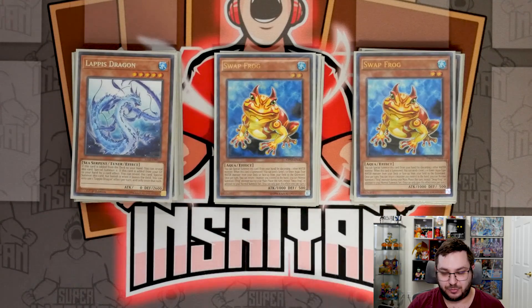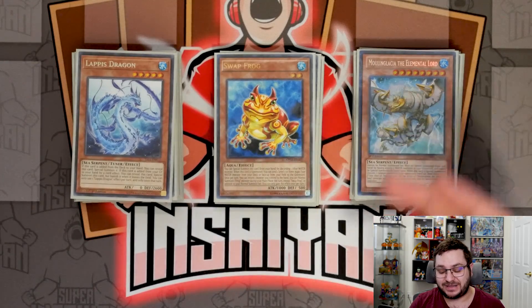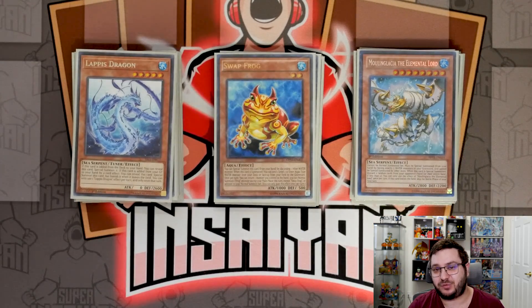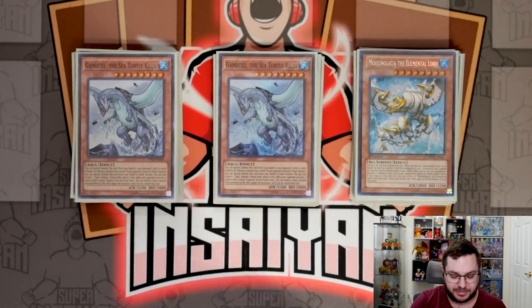Then we have one Moulin Glacier, the Elemental Lord. It's a love-hate relationship I've always had with this card, but it's really cool now because in a lot of the combos you can actually make Dweller before resolving its effect, or you can put Dweller on the field and chain it to the effect of Moulin Glacier, as I showed in one of the combos. That way you don't have to activate your opponent's Tier monsters — you can just make them play down cards.